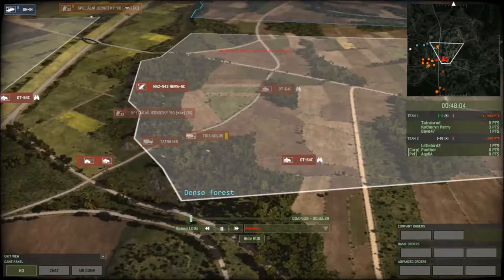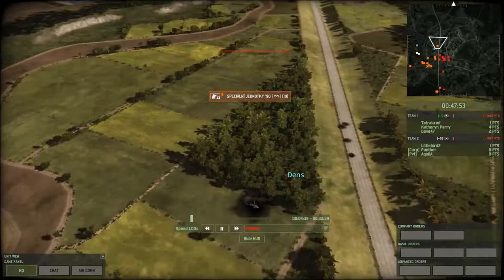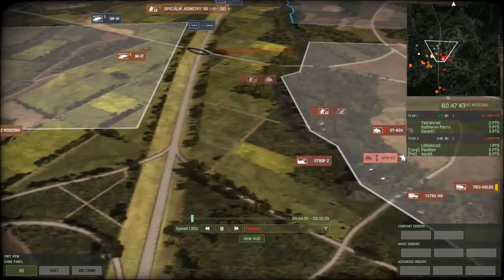You'll see my recon trucks start to spread out. There goes one up on the left going for that bush. My ally is smart — he's got units up there already, and that's going to be pretty valuable. But because of this ridge where I'm at, I don't usually help my allies much.